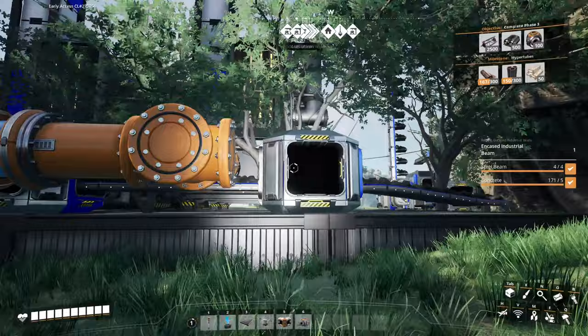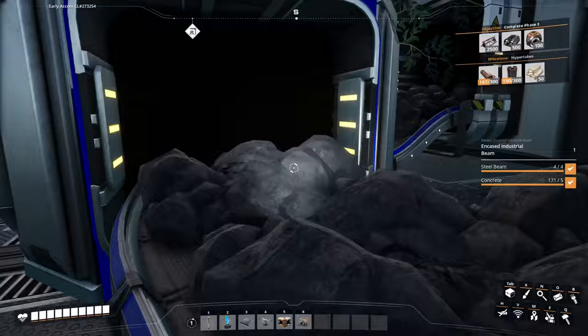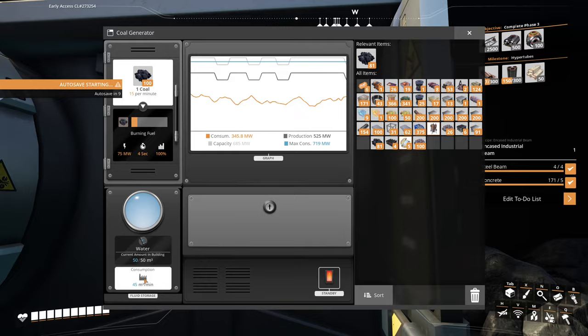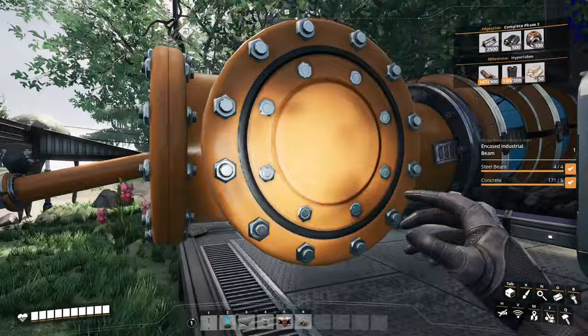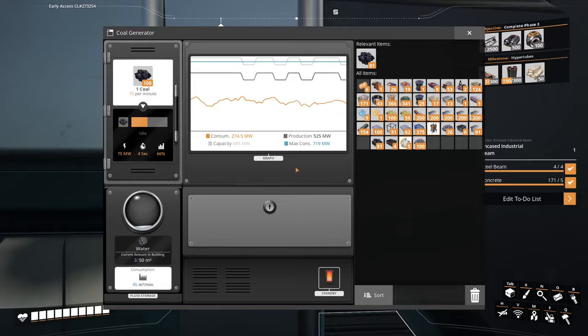I've kind of broken my rule of not having things phasing through each other here — that's genuinely quite horrible and I prefer to obey the laws of physics where I can. Looking at this coal generator, it uses 15 coal per minute and 45 cubic metres per minute of water. The offshore pump produces 120 per minute, these machines use 45 per minute, and the pipes carry 300 per minute — so the pipes are massively over-specced. Sadly, one pump is not quite enough for three generators, so this one's water-starved and not running as efficiently as I'd like.